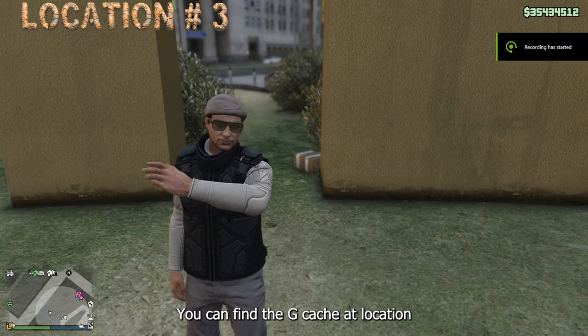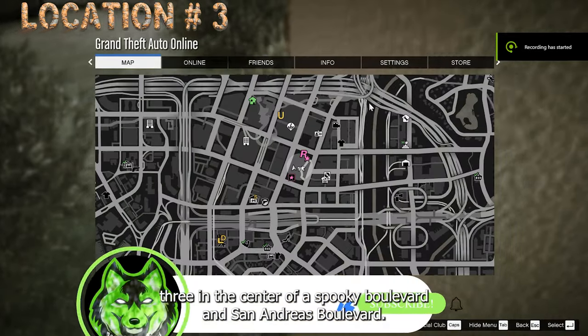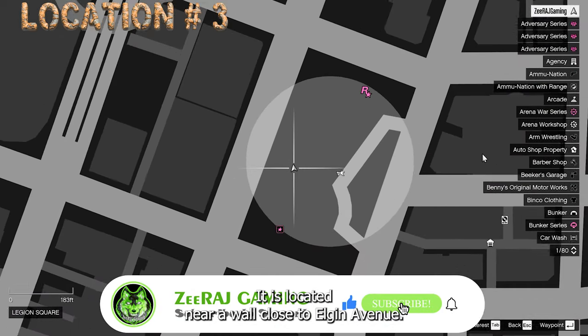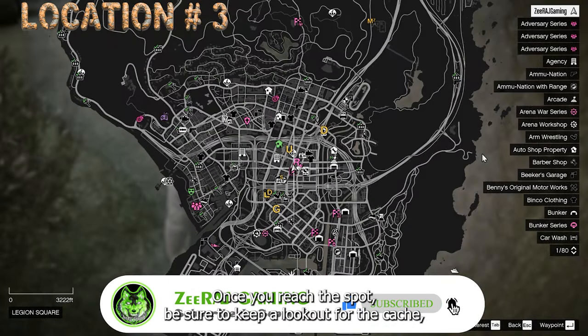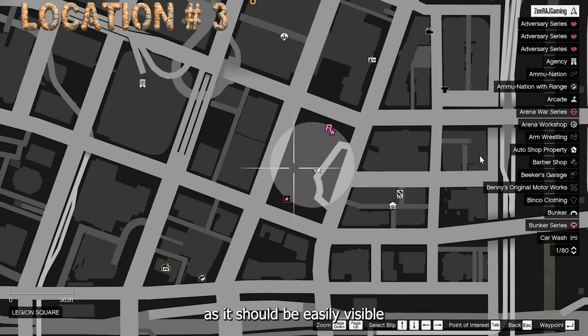You can find the GCache at Location 3 in the center of Vespucci Boulevard and San Andreas Boulevard. It is located near a wall close to Elgin Avenue. Once you reach the spot, be sure to keep a lookout for the cache, as it should be easily visible.